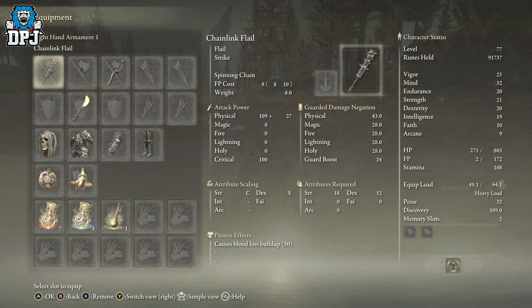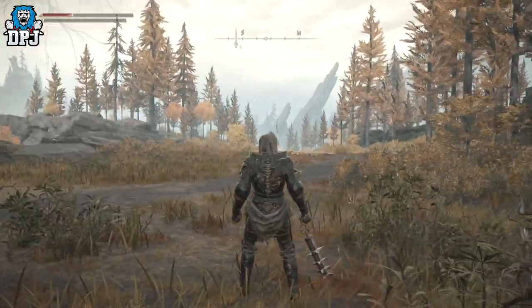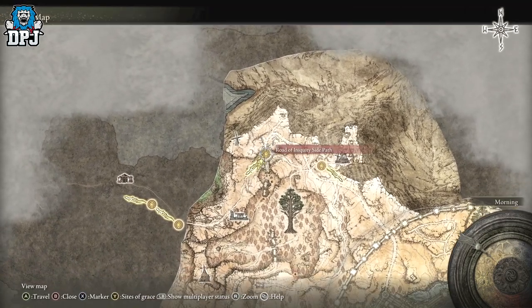So this weapon here is called the Chainlink Flail. This is the first time I've seen it — I don't know how, I don't know why. I'm guessing it's a rare drop because earlier today I posted a video on an amazing rune farming spot, which is located right here: the Lord of Iniquity side path.